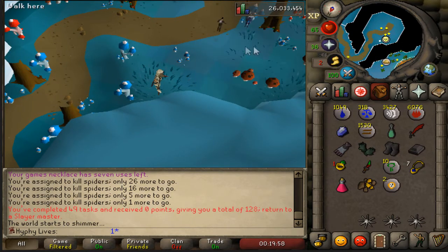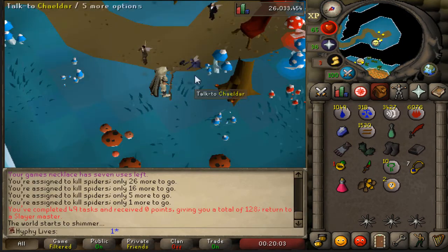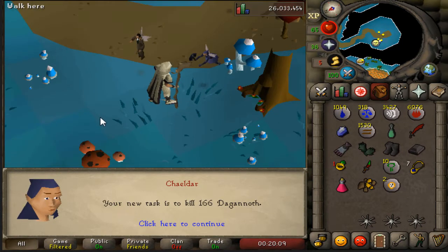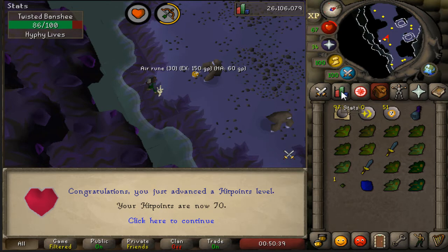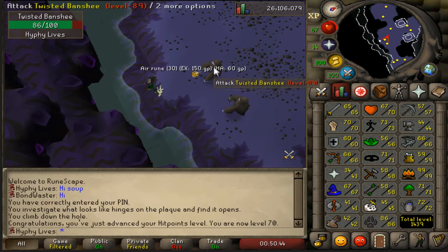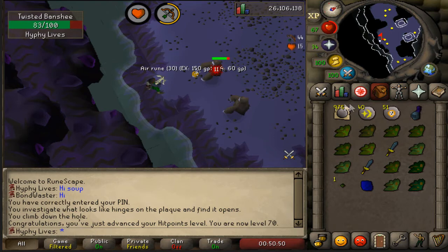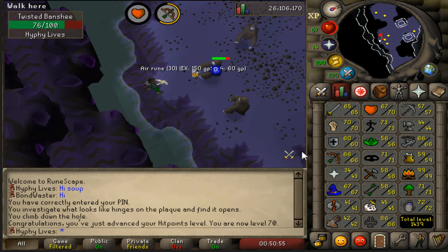We're getting our 50th Slayer task at the moment. Slayer point boosting seems pretty viable, you know, for lower level — it counts. 128 points at the moment; it's going to be our 50th task in a row. And Dagannoth — what a beautiful task! I'm going to do this in the Catacombs. Hopefully get some shards, some totem pieces, and maybe even some medium clues. Level 70 Hitpoints coming in over at the Twisted Banshees. Currently 66 range as well — going pretty well. 4,475 bolts left. Potentially we'll get level 70 range, maybe even a little higher.